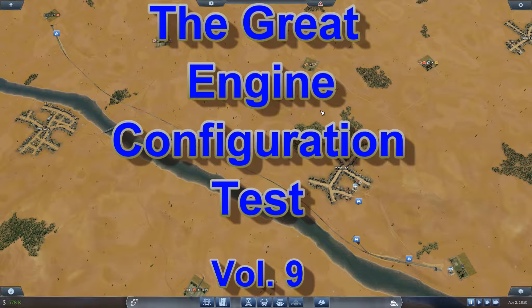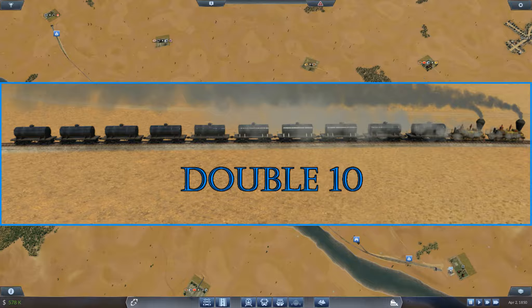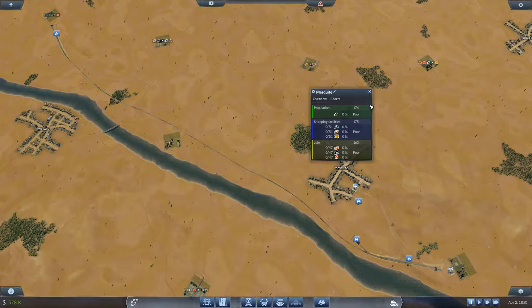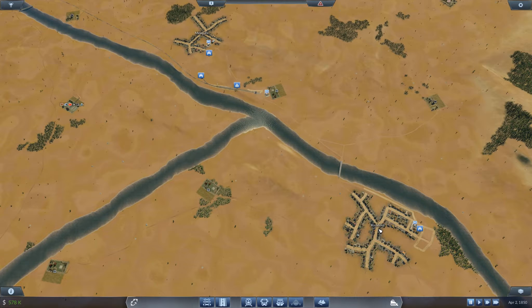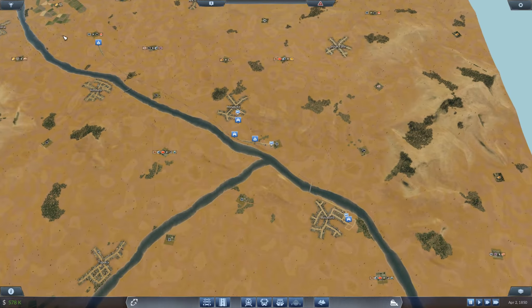We've moved to another flat track and we're going to look at the two double engine configurations and try to determine the most dialed-in amount of cargo cars. The previous map's city wasn't big enough to test longer loads, but here Mesquite has a demand of 47 and Rockford has a demand of 75, so I'm over 120 demand total — should have no trouble testing out much longer trains.